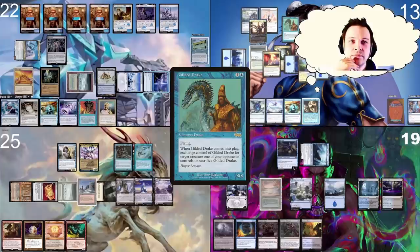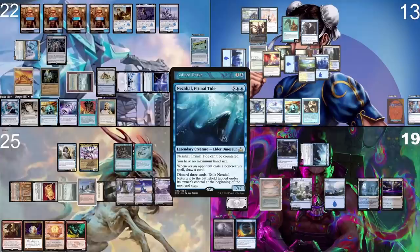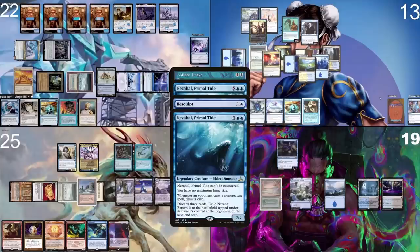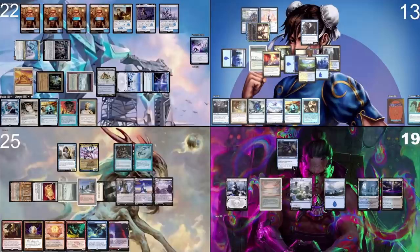Okay, I'm game. Jordan, Gilded Drake is targeting Nezahal. I was actually intending to target Hinata, but here we go — let's take the Nezahal. In response, I tap three and cast Resculpt targeting Nezahal, not paying for your stick. Or Remora, or Nezahal. I love that we're so good at interacting with one player but still feeding another. And my Gilded Drake goes to the grave as well.